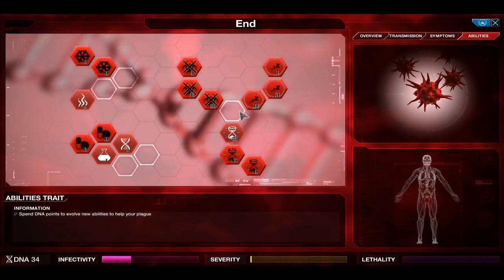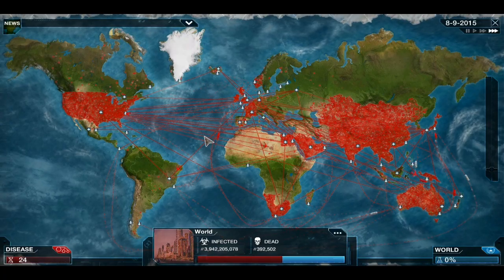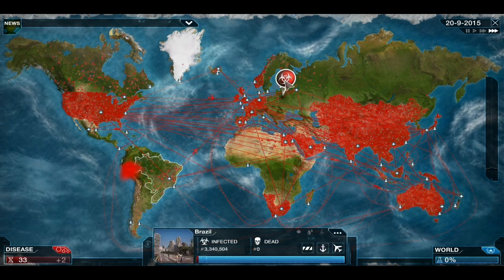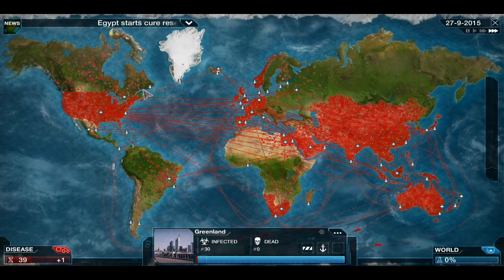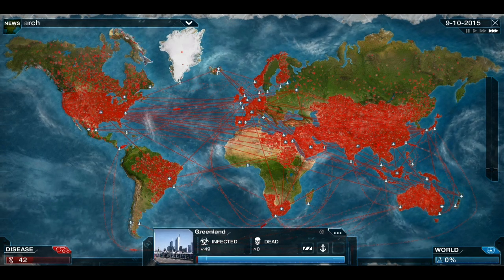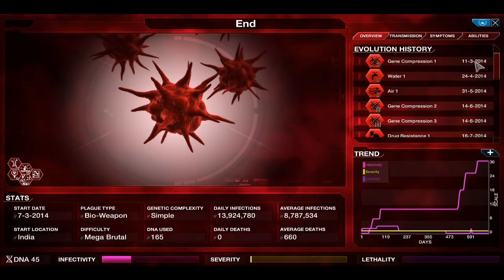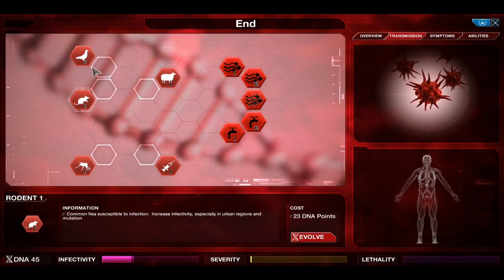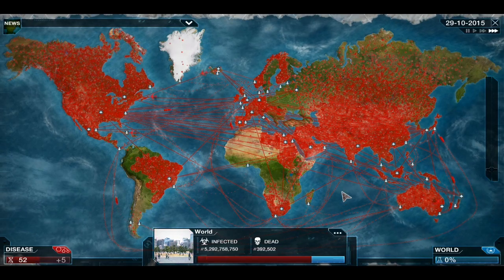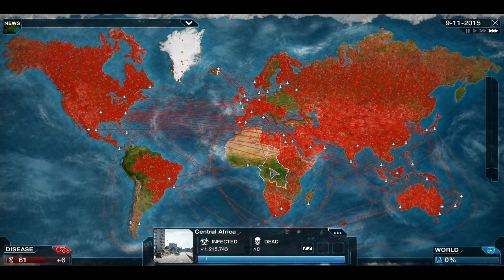We need to save up 19 DNA for the Annihilation Gene in the middle, so we can go ahead and get Heat Resistance Level 1 — because we'll still have enough DNA for the Annihilation Gene and it'll help us take Africa. Africa's being particularly slow today, which is very odd. Although Greenland will still probably take longer, because Greenland is Greenland — for those who have been watching me, Greenland is hell on earth and must die first. I like the fact that we're not lethal, because as you can see, we're not being cured at any real speed right now, which is nice.